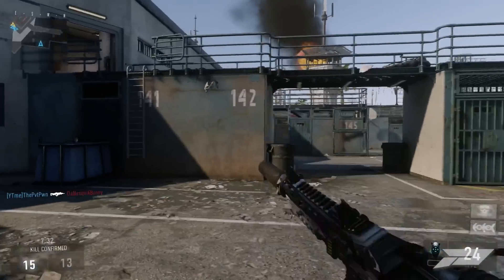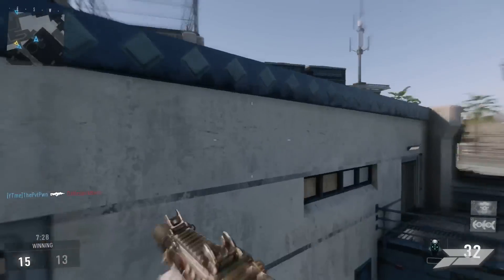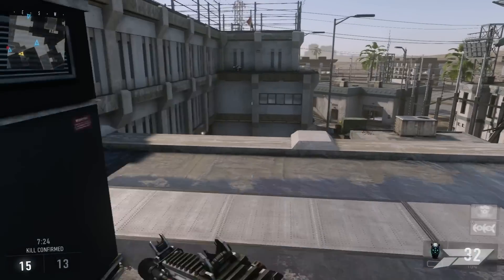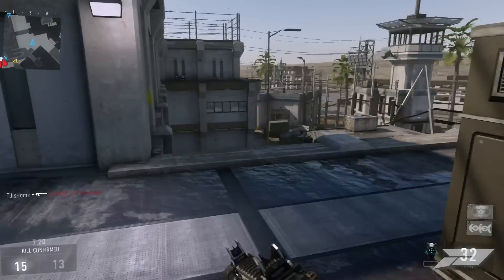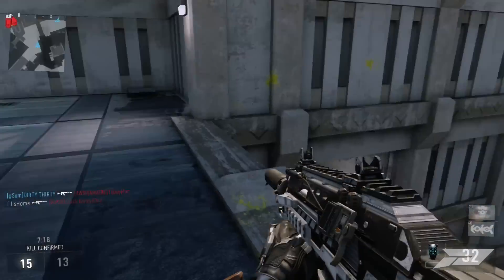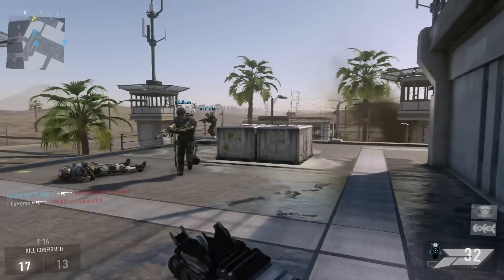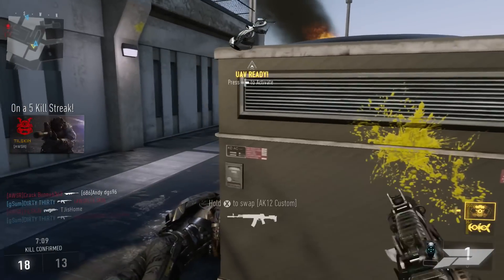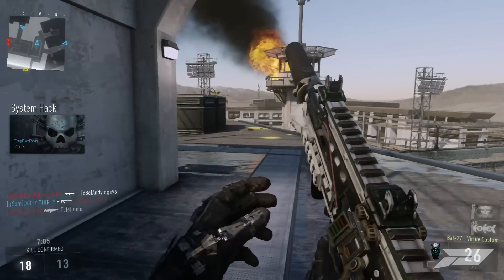If you do earn an awesome exosuit or gun that you want to keep, make sure you equip it on your soldier and use it in game. I've noticed that whenever I'm using a gun earned from a supply drop and then earn another supply drop, I get another gun of that same class. For example, I have about 6 different variants of the ASM1, and my main theory is that because I keep using it whenever I unlock a new one, the supply drops keep rewarding me with that weapon.